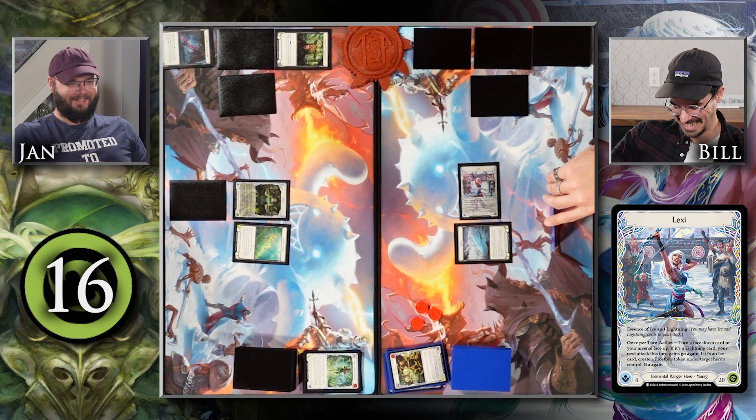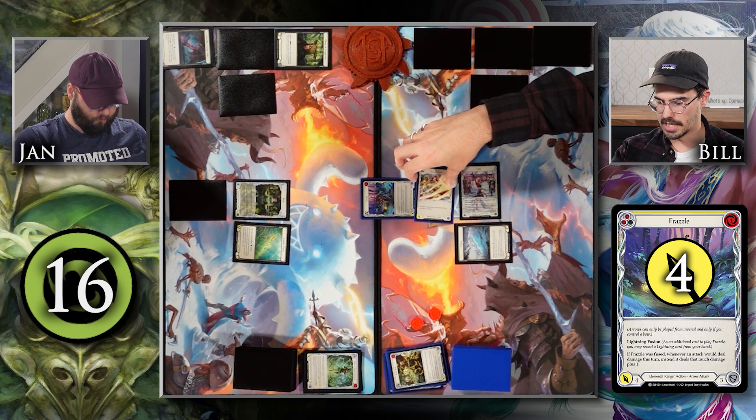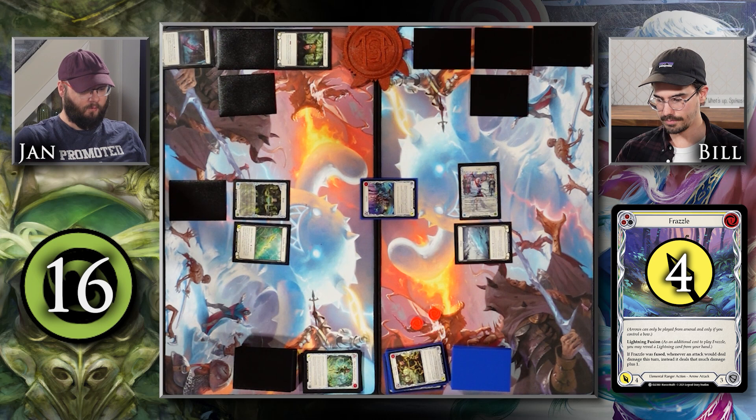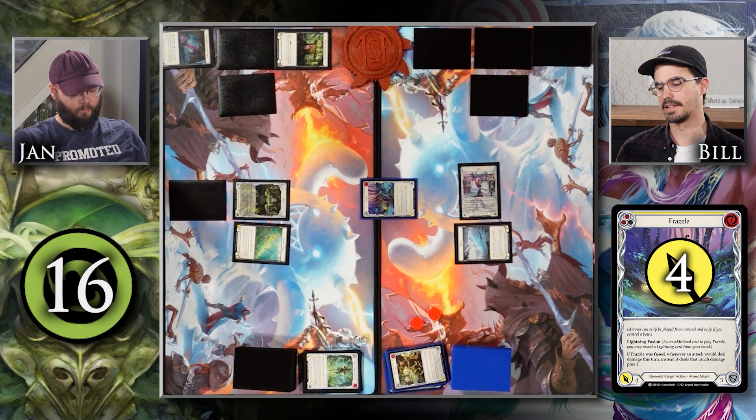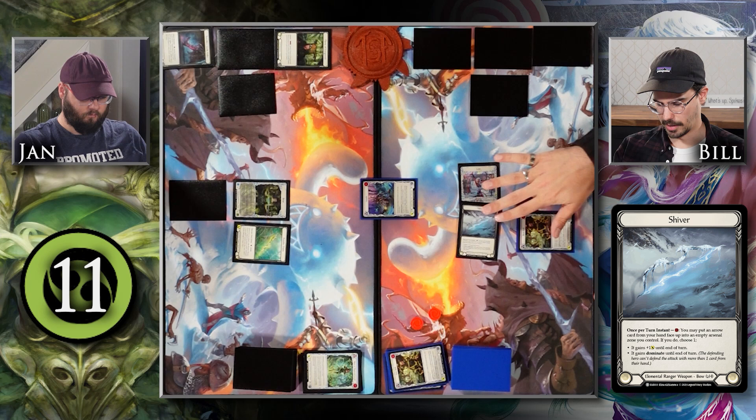I'm going to use one resource to attack with Frazzle for 4 and lightning fuse it with this Heaven's Claws. Because it was fused, whenever an attack would deal damage this turn, instead it deals that much plus 1 — so it's attacking for 5. If it hits you for 1 it does an additional 1, so technically for 5. In that case I'll just take the 5, go to 11. I'm going to activate the once-per-turn effect of Shiver and put this Buzzbolt into my arsenal. I don't have any other action points — this is an instant and I wanted to use the resource.